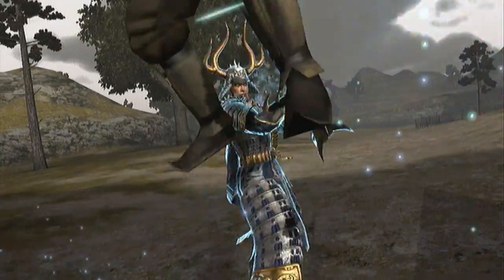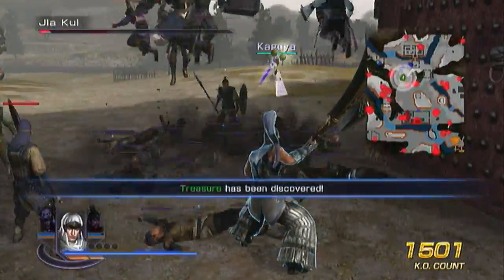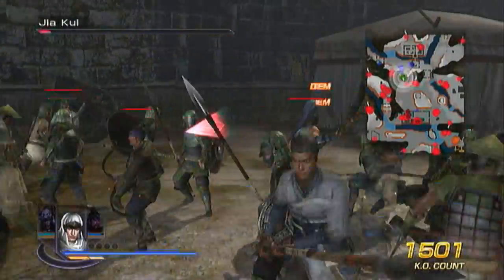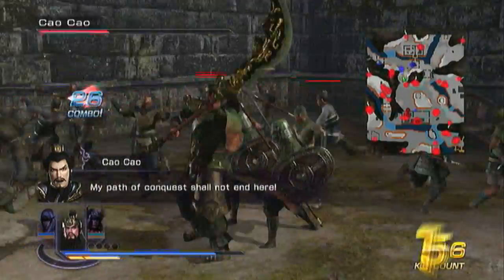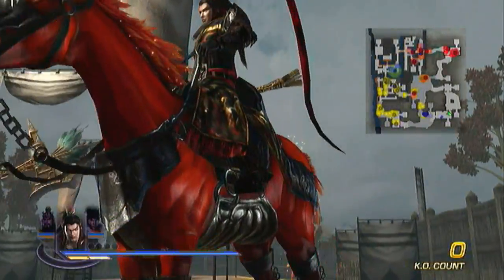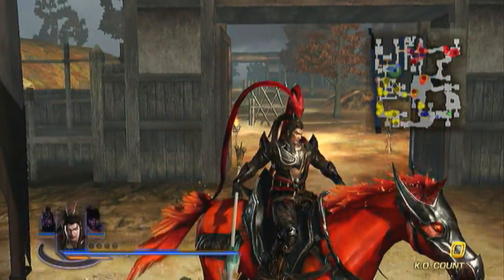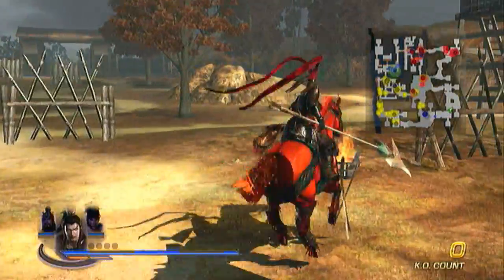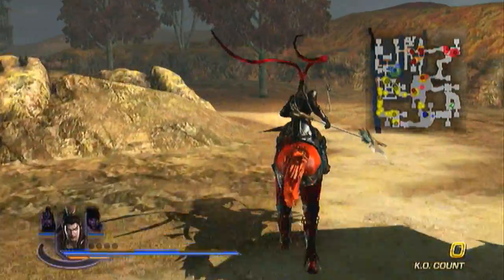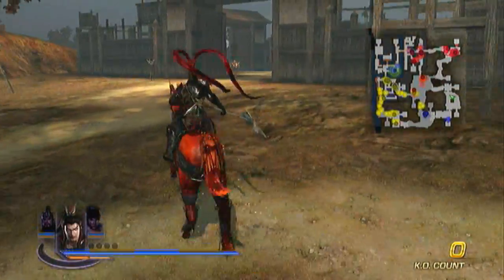I used Zhu Huang — look at the size of that axe, it's absolutely insane — and just went sick on these guys. And there's the treasure: 1,500 kills. Pretty easy to unlock the Red Hare. This has got to be the most impressive-looking steed in the entire game. It reminds me of one of the Four Horsemen's horses — it looks so damn beast. And of course it's very, very fast, as Lu Bu is showing it off there.